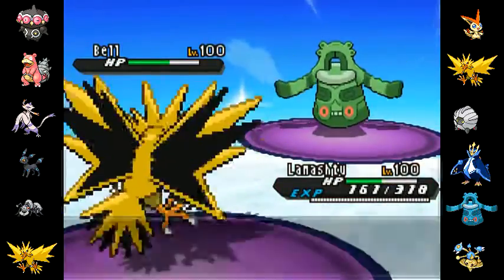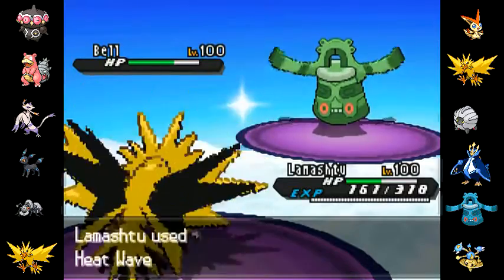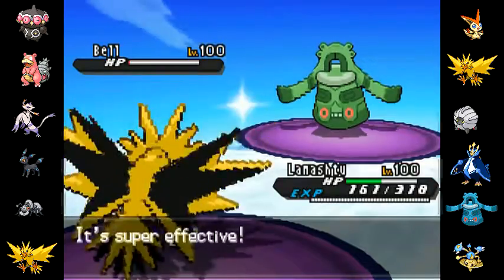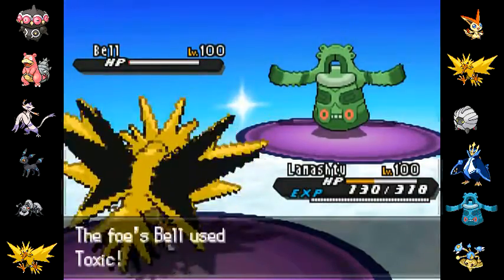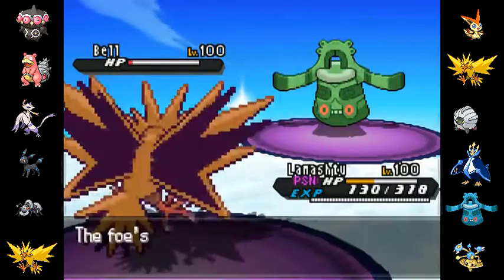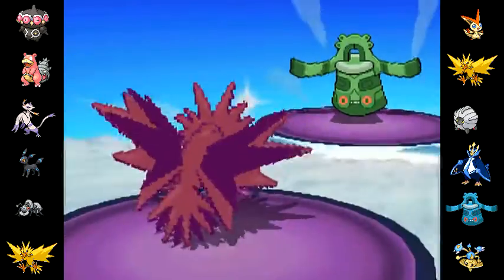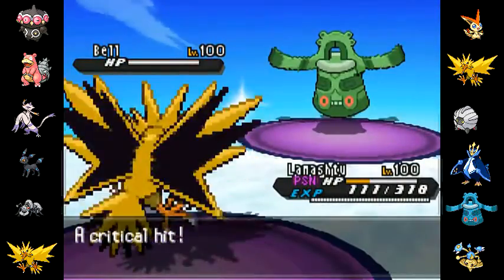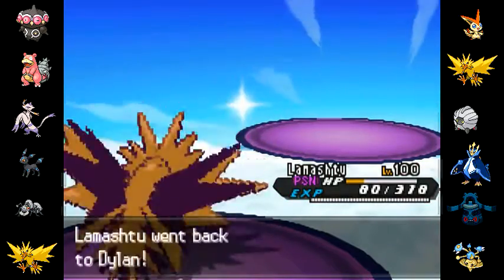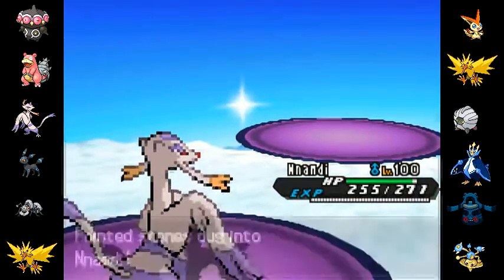Zapdos, I believe, is running a Timid set. But anyway, I go for a Heat Wave — I don't think he thought I would have the Heat Wave, and I almost take him out. It gets so, so close, but it's not quite enough. The thing is, I do have my rocks up. He decides not to bother trying to spin away and come back in. I get the first KO of the match with a Volt Switch, taking out his Bronzong. That's great.